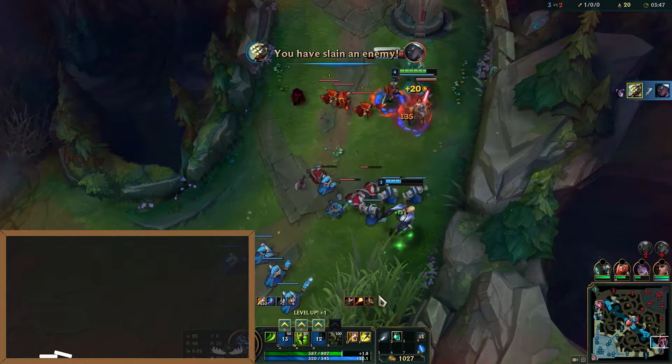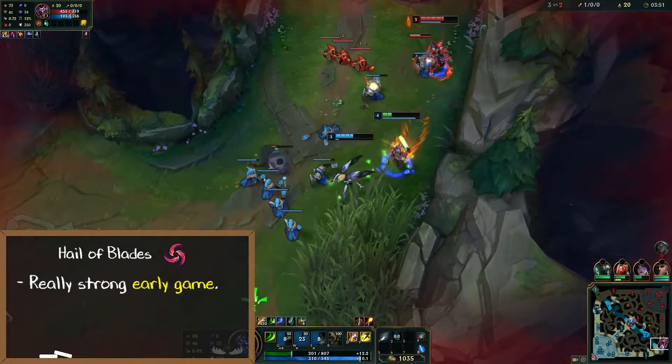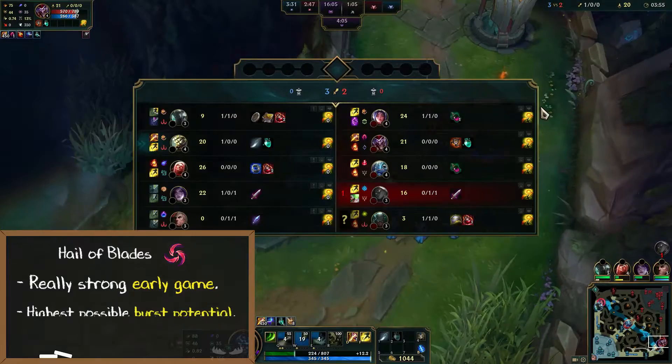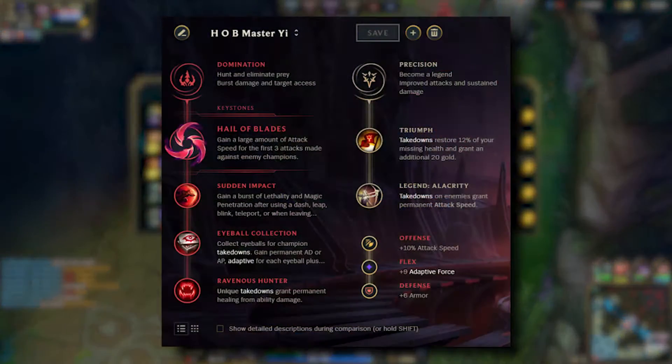To close out the rune section, we'll discuss Halo Blades. This can be another solid option if you're looking to have a really strong early game. I personally prefer Press the Attack, but Halo Blades gives you the highest possible burst potential.